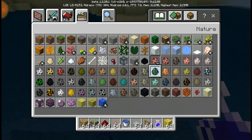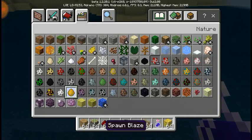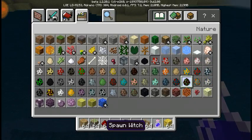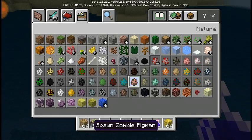Let me try and find a sea turtle. Also you can now spawn just a zombie villager if you wanted to. Looking through all these — spawn drowned.